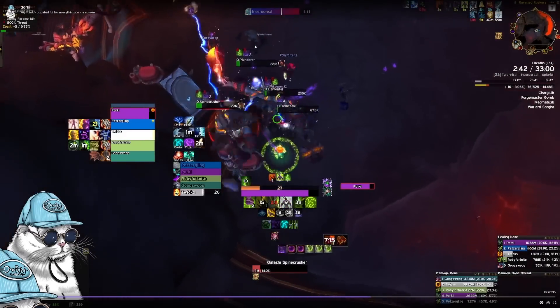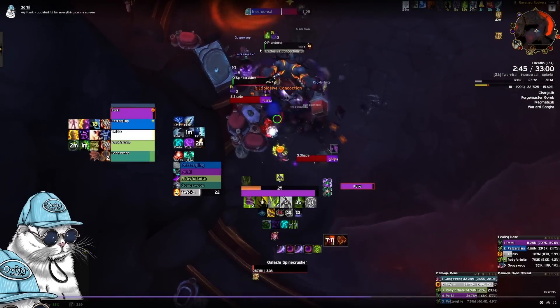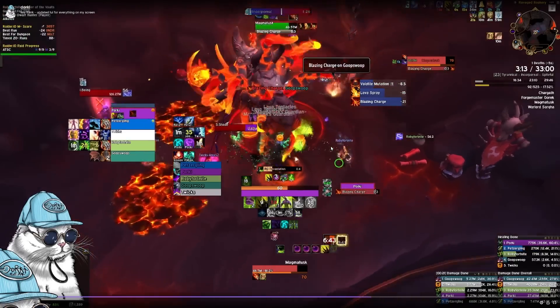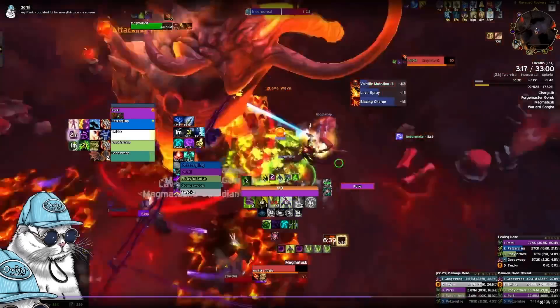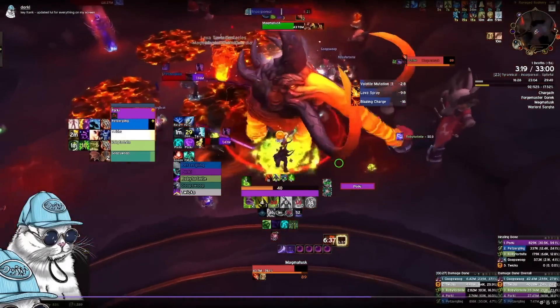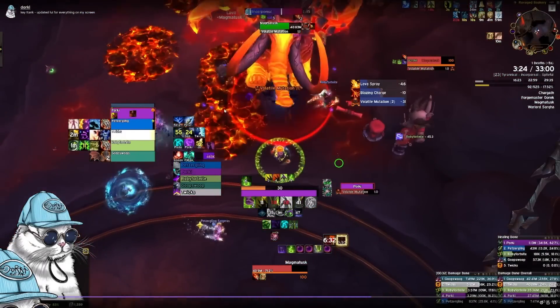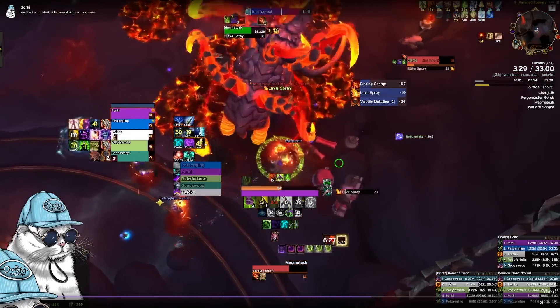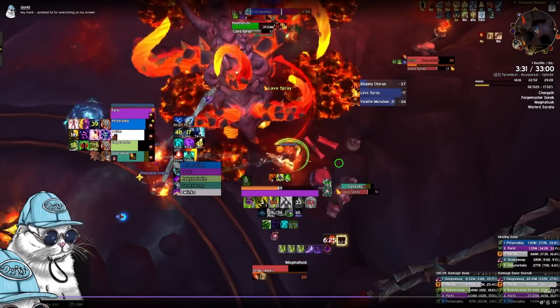Currently there is a cheese you can use which will probably get fixed. In terms of how you want to play this fight, you want to keep the boss still for the most part. The boss will periodically pop out these puddles but these puddles will never be able to go on the boss directly, as you can see here — it's spawning puddles around the boss.